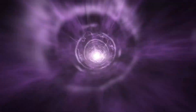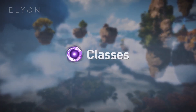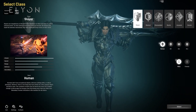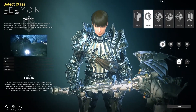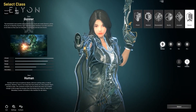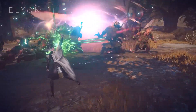Welcome to the world of Elion. In today's video we are going to talk about classes. As of now, Elion has 6 different classes: Slayer, Warlord, Elementalist, Mystic, Assassin and Gunner. Each has a unique playstyle and a bunch of ways to be played.